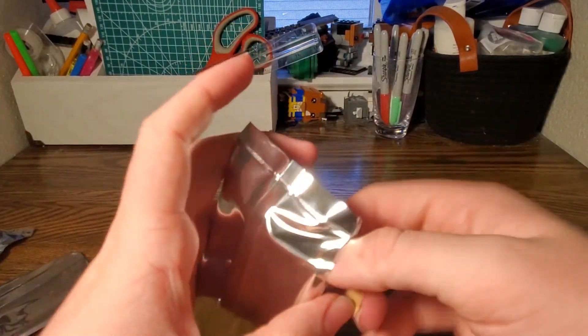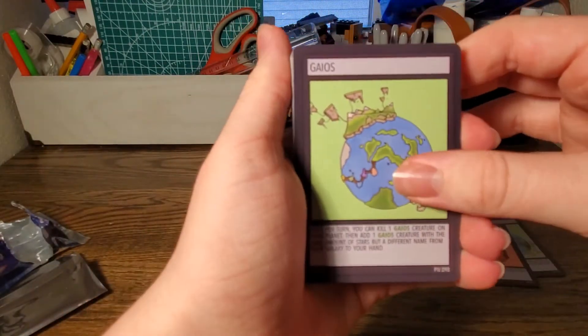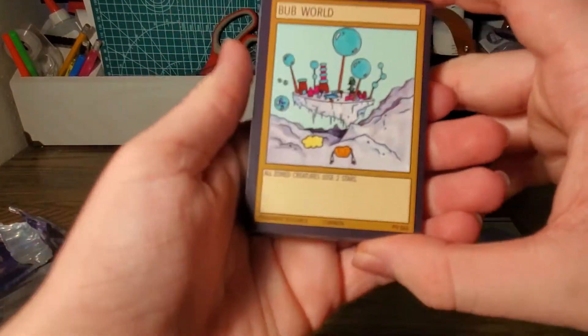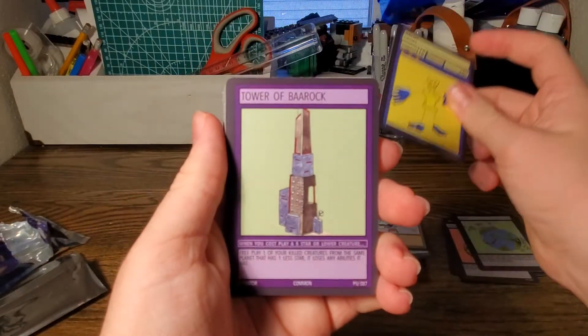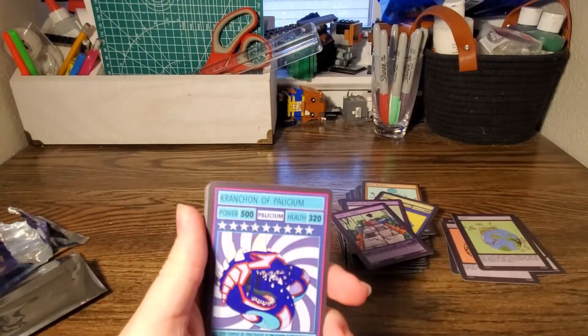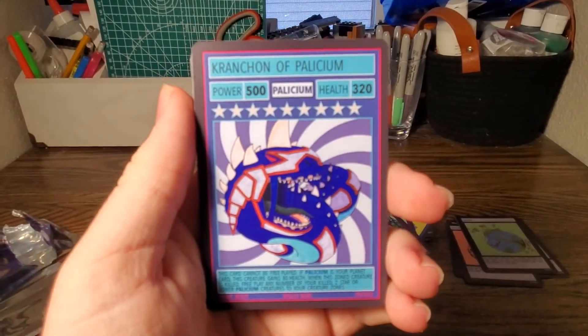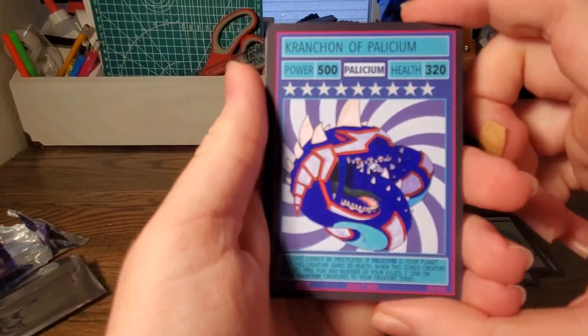Our last pack — we still haven't gotten a Chaos Beast. Another copy of Mystic Blob — we only have three of them out of four packs. We have Bub World. Tower of Barak. Temple Traps. We got the one I wanted — Kranchon Chaos Beast! I love this artwork so much and the card is super good.